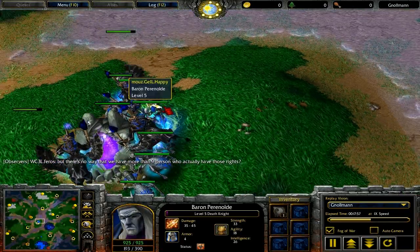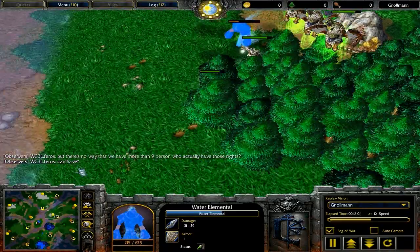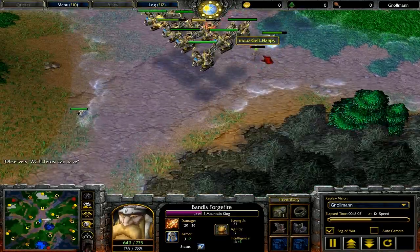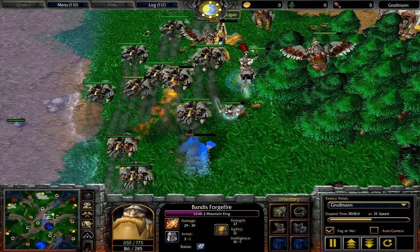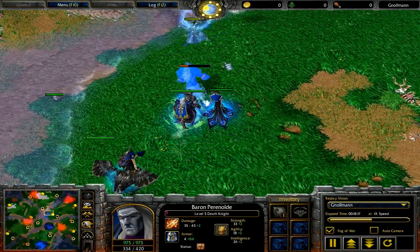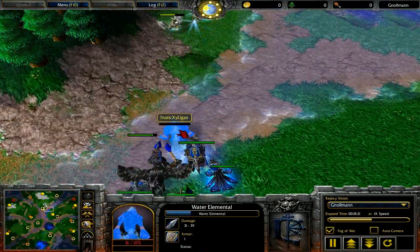He's probably not expanding all over the place. If he's expanding all over the place, he's probably crept quite a bit more just from the sheer need of having to clear those expansions out. Happy did just use that technique where he dropped his mana items and then recovered for a little while at the Fountain of Mana and picked them back up. That got his heroes at full mana a little bit quicker.